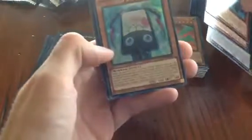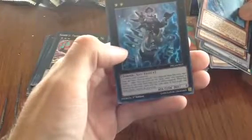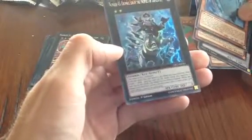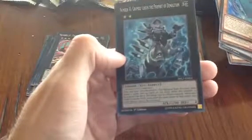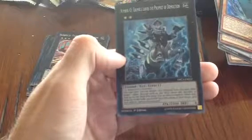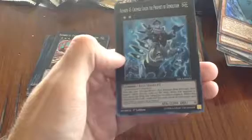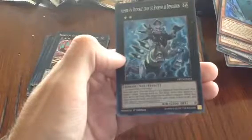And we have Number 45: Crumble Logos the Prophet of Demolition. Good card — once per turn you can detach one Xyz material from this card, then target one other face-up card on the field. While this card is face-up, that target has its effect negated, and cards with the same name cannot be activated. Not bad — good effect, and it's a Level 2 Xyz, which not many people use.